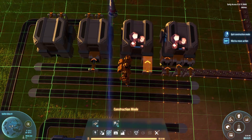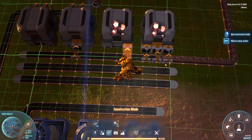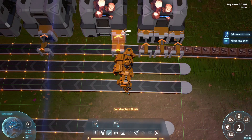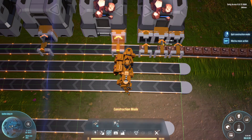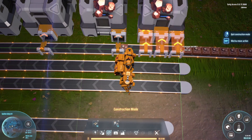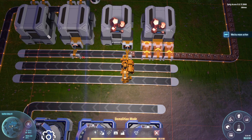We've got 6 ore per second coming down the belt, and we want to take everything off this belt. If we're transporting 1.5 with one sorter, we're going to have to have four sorters transporting everything, because 1.5 times 4 equals 6. As you can see, that works out very nicely — no ore is getting through, so that's absolutely fantastic.